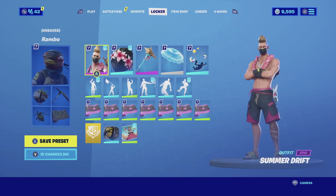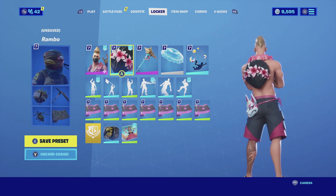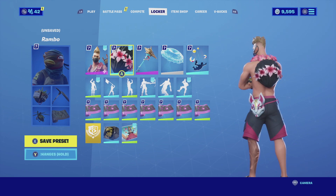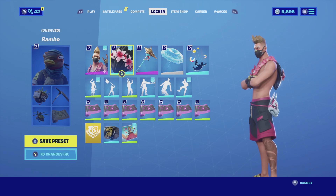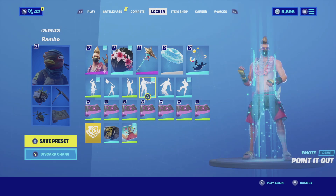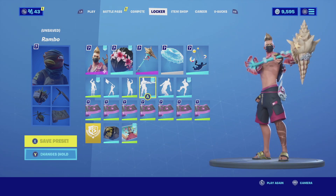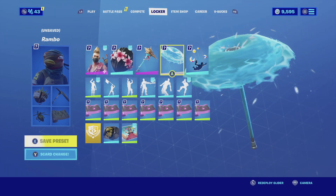For the second combination with Summer Drift I am using the default style with no shirt, and I'm pairing it up with the Floral Shell. The Floral Shell fits him very nicely — it has the whole summer theme. The shell itself is black, which really complements the shorts he has, and the flowers on it go really well with the pink on his shorts and the pink flowers around his neck. For the harvesting tool I'm going with the Couch Cleaver — it's basically just a seashell, so it has that sea theme and matches perfectly with this combination.